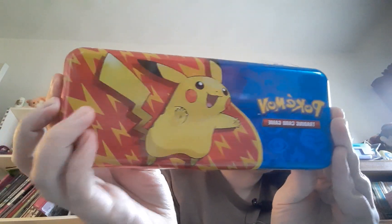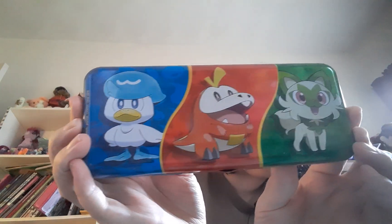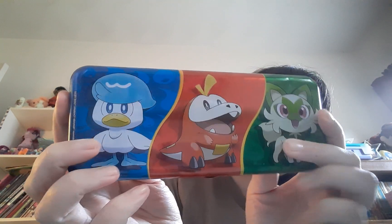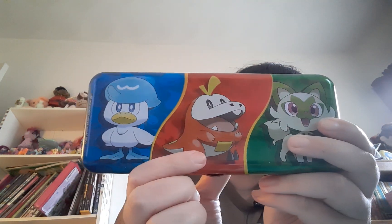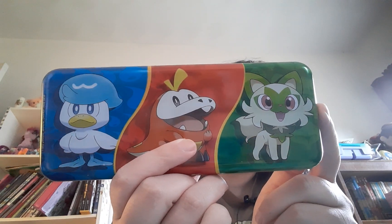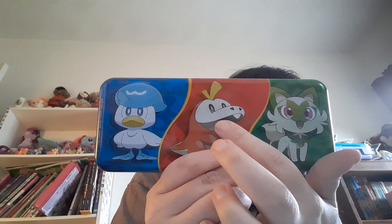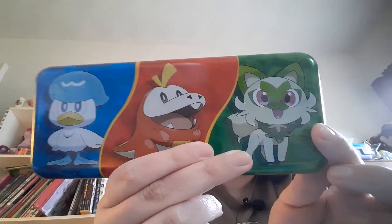Pikachu on the front — adorable. But on the back you also get the three starters: Quaxley right here, the cutie; Sprigatito — my girl, that's the one I chose, that's my starter right there. My second choice probably would have been Fuecoco. But the grass kitty is just too cute.